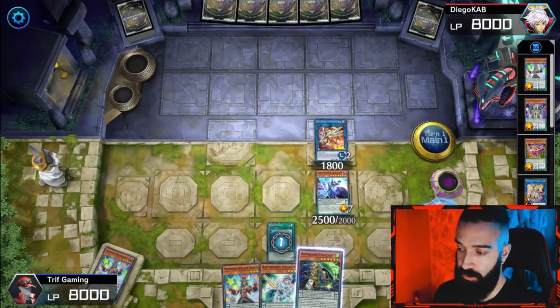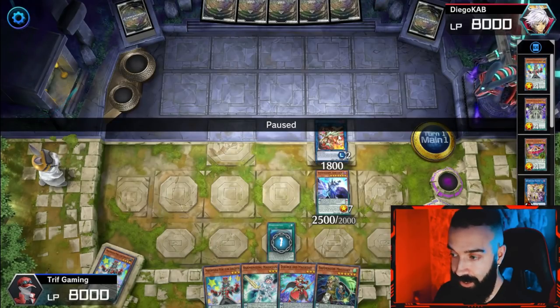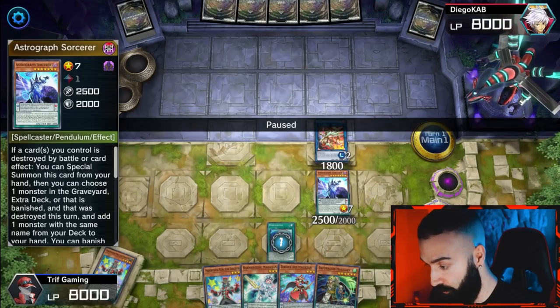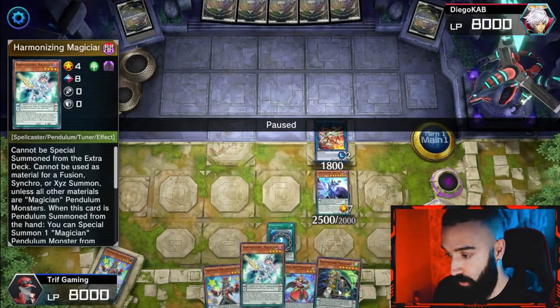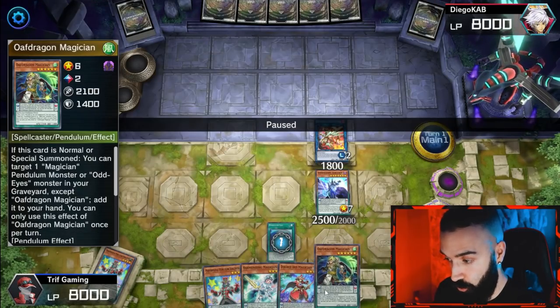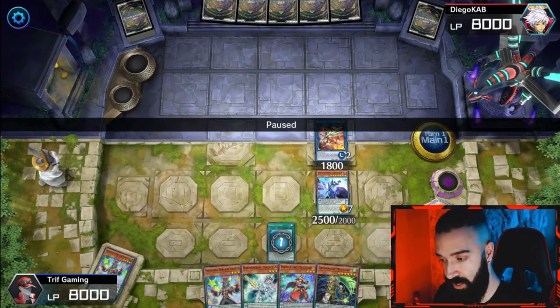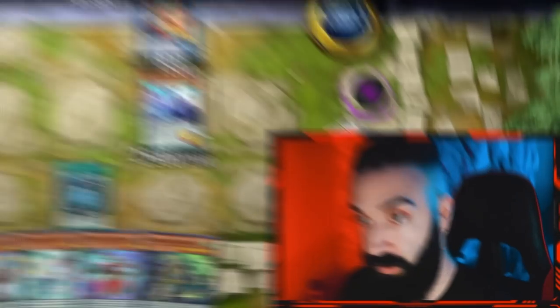We're gaining value for nothing before going into the pendulum FTK. At this point we're at four summons. Next play: always go into Selene right after Electromite and Astrograph, before you pendulum summon. This is the pendulum FTK. We had scales 2 and 8, and now we got two more — two low scales and two high scales. Once you have low and high scales and resolve Astrograph, now you want to make Apopoloosa.